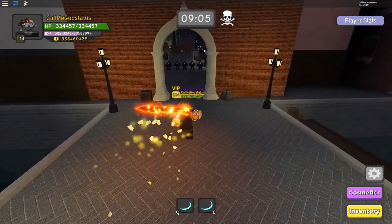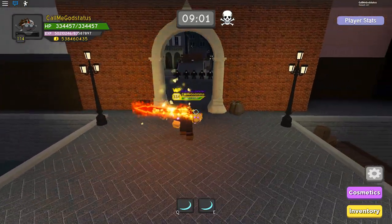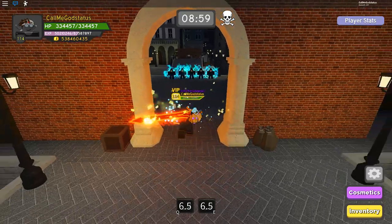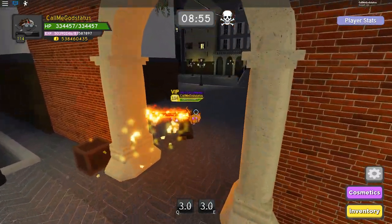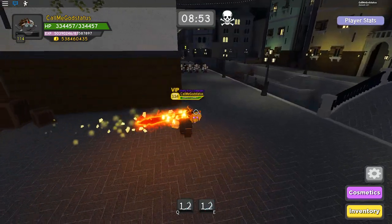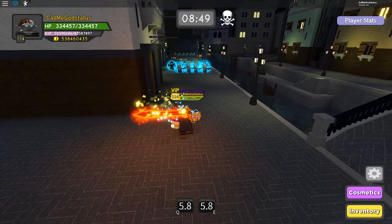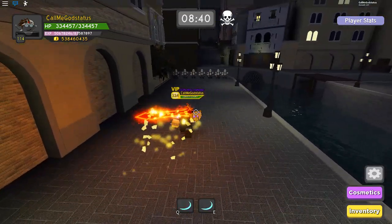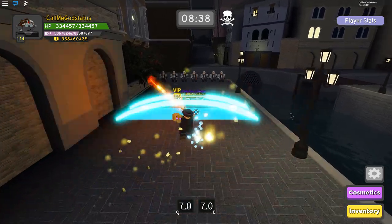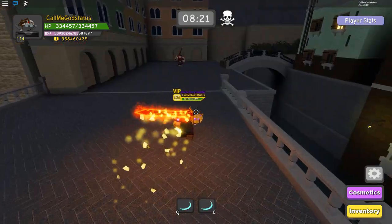Right here you would think that if you were running something like Blade Storm you'd have to run in and kite all their hits, but with this you don't have to do anything — you literally just pop your two abilities and walk away. Super simple. I'll show you guys all the bosses so you can see it's the same. You never even come close to taking damage. For these big lines, Electric Slash does hit everyone in one go.